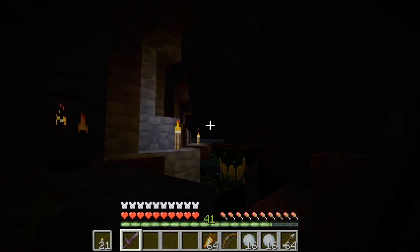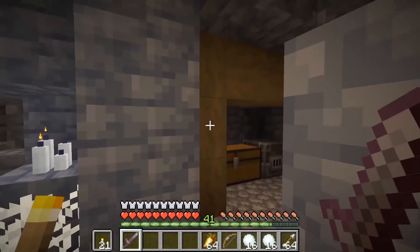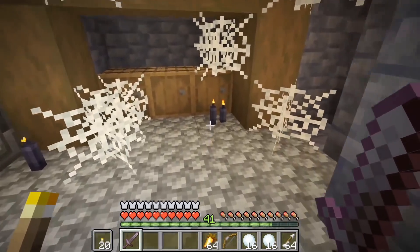Another little detail you might have missed: there are candles as a new block. It's unclear how they're crafted or if they spawn naturally in the Deep Dark, but candles are a new thing.